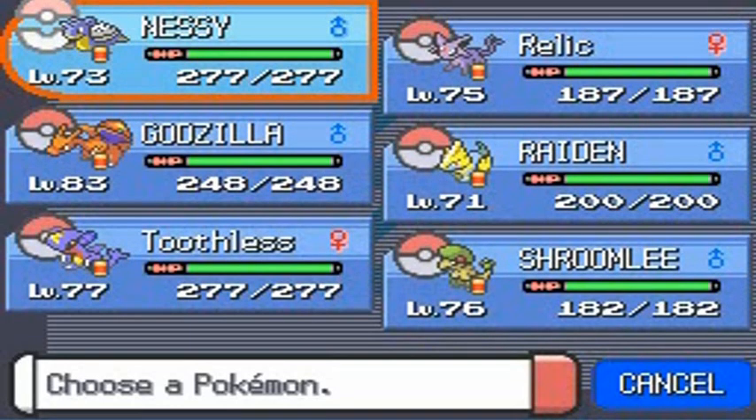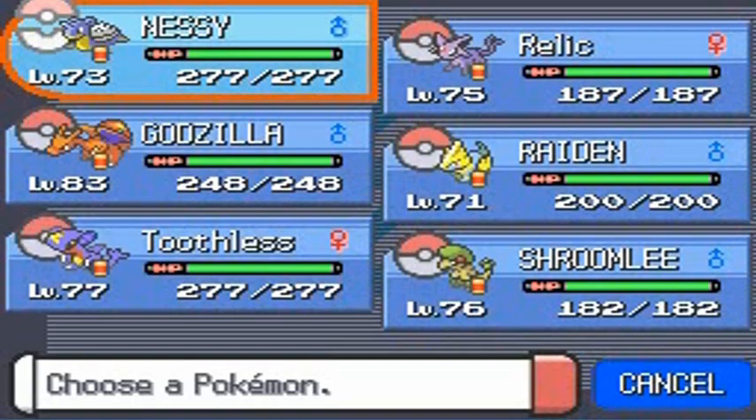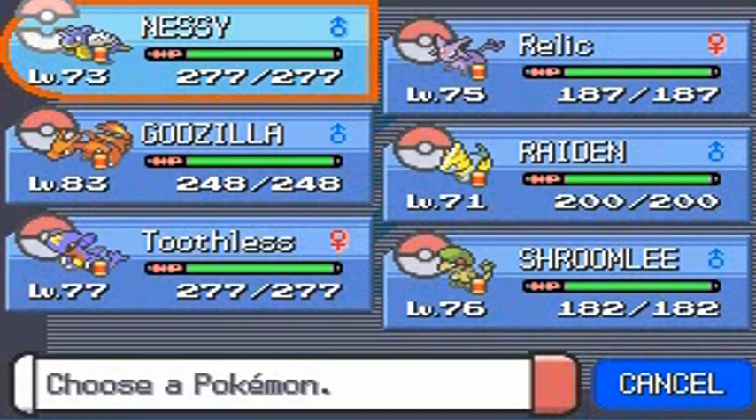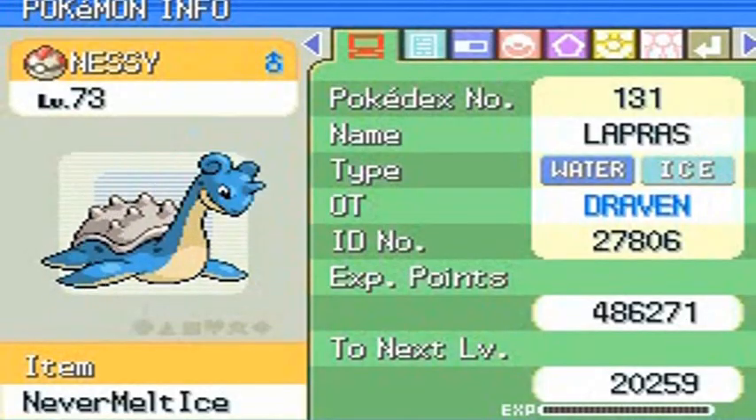As you can see, we have Nessie, Relic, Godzilla, Raiden, Toothless, and Shroomlee. The inspiration for all these chosen Pokemon was the whole dual-typing thing — I really do love Pokemon with dual types.